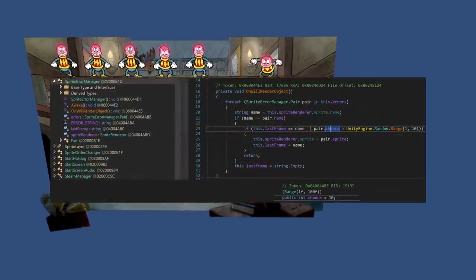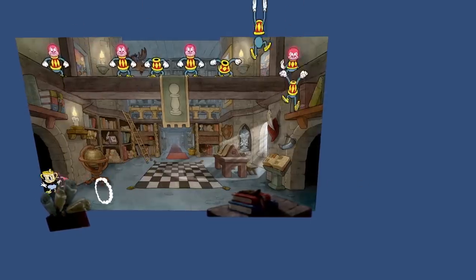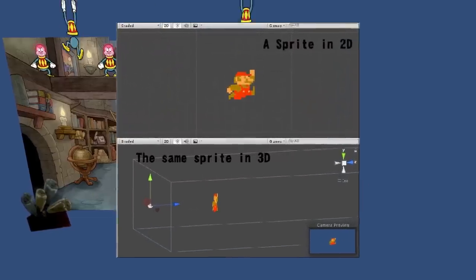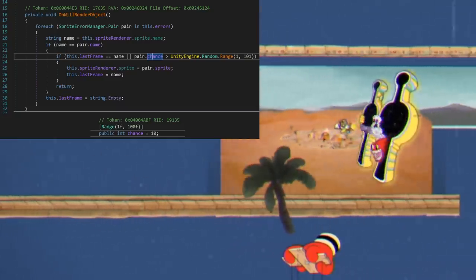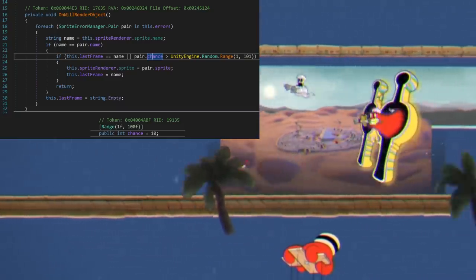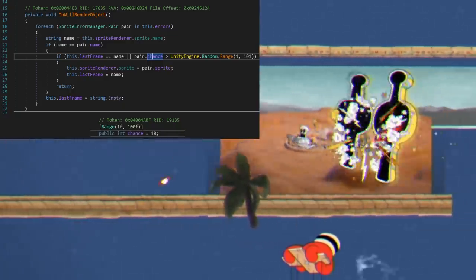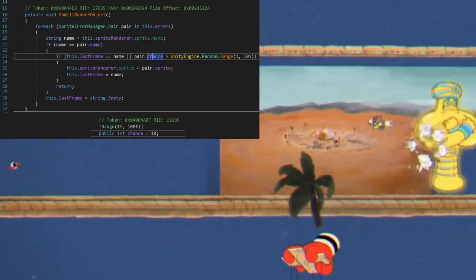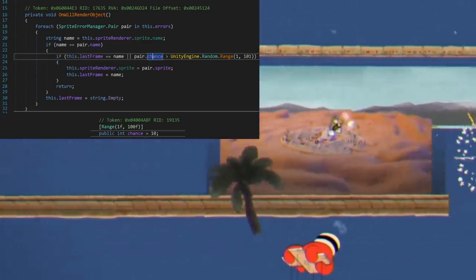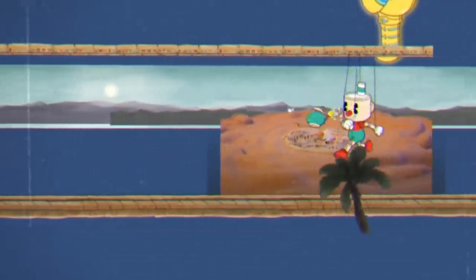One last oddity I found relates to how sprite errors are handled in the code. Sprites are images used just about everywhere in the game, from the player and enemy graphics to the UI and a whole lot more. This code runs when a sprite fails to render for some reason — due to a problem with loading, corrupted files, or something else. The game rolls a random number between 1 and 100, and if this random roll is less than 10, the game will render the bad sprite anyway; otherwise it will be skipped. I don't know why they chose to let broken sprites render at a 10% chance, but I can't say that I've personally seen this happen in the game. Might just be one of those things that came up in development but was fixed sometime before release.